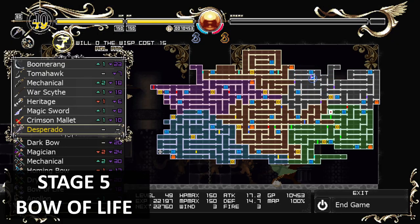The last item on stage five is the Bow of Life. It's part of the story — you won't be able to miss it. Just follow through the story and you'll get this one.